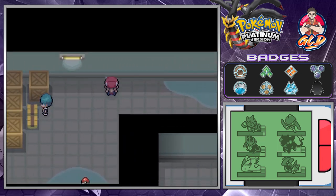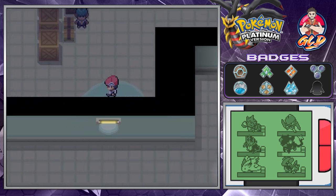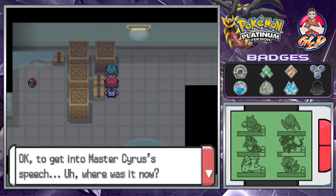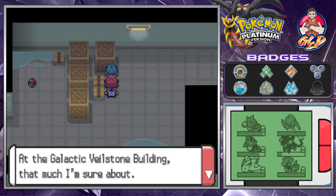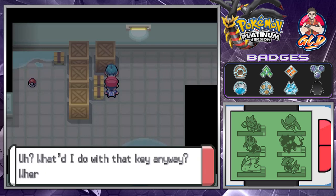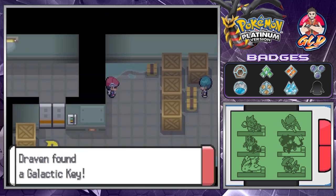This is the back layer of the Team Galactic HQ. We find the Sludge Bomb TM. A grunt mentions a key needed to access Master Cyrus's speech area - going through the door beside the reception counter. We search around and find the Galactic Key.